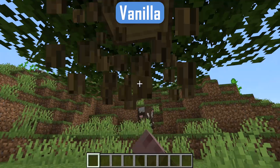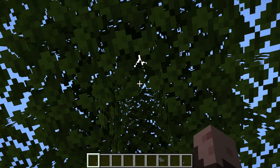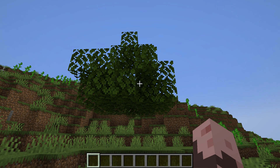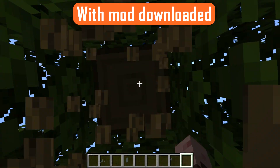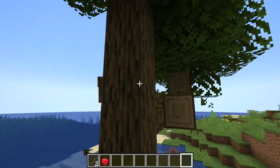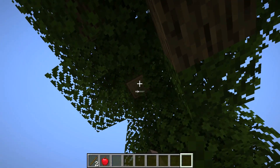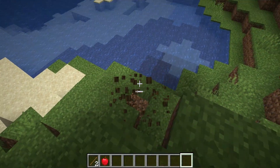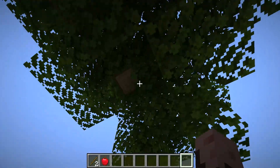Fast Leaf Decay is probably the simplest mod on here, but the most necessary. As you can see here, vanilla trees just tend to take forever to go away. But with the mod downloaded, you'll be able to have these trees and their leaves disappear a lot faster, just making it overall more convenient. Now you don't have to worry about leaving loading range while waiting for the tree saplings to fall, or having stubborn pieces of tree leaves floating in the air — it will be gone just like that.